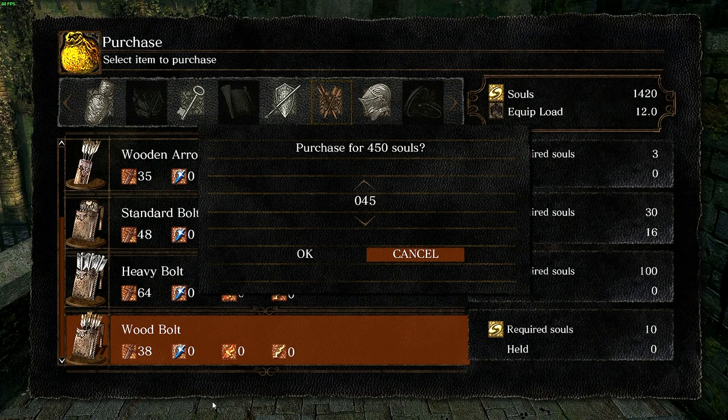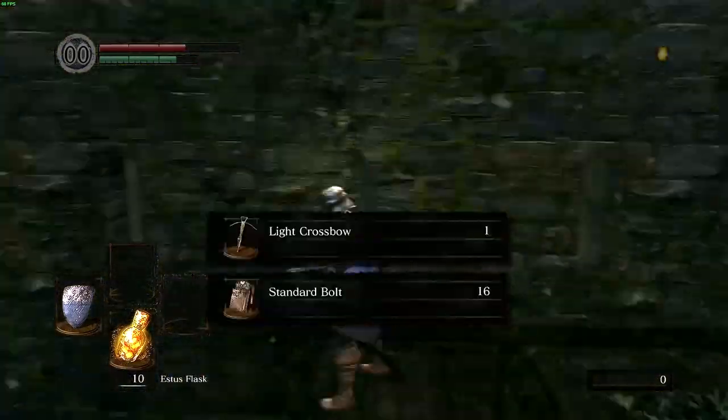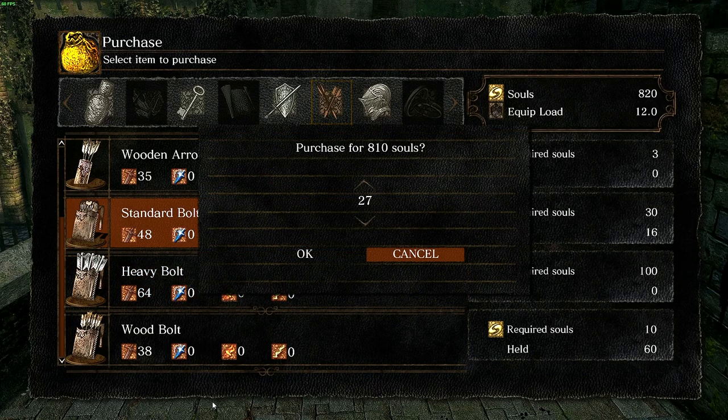Souls are even more important than in an unusual run because not only do they level us up, they're required to purchase bolts for our crossbow to fire, and crossbow ammo can be expensive. So for most of the game there will be a debate on how many souls get spent on levels versus ammo. Now that we have the light crossbow, our early game weapon, we can spend our remaining souls on ammo and head for Taurus Demon.